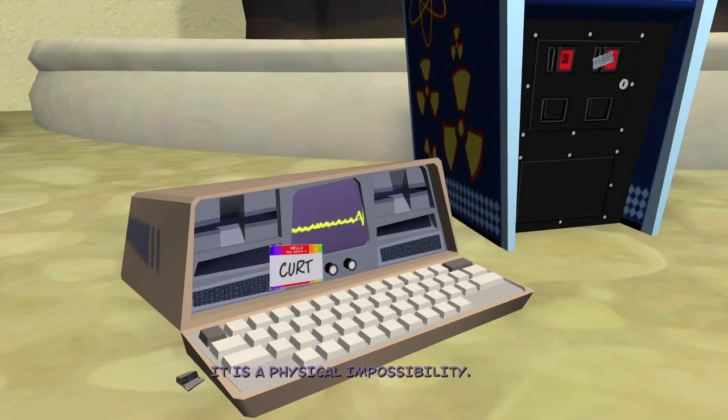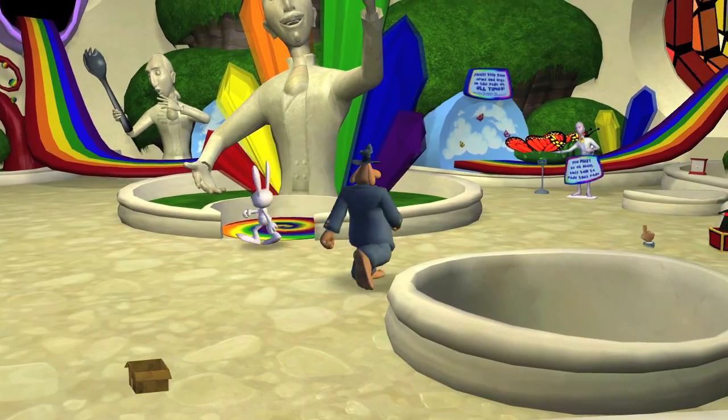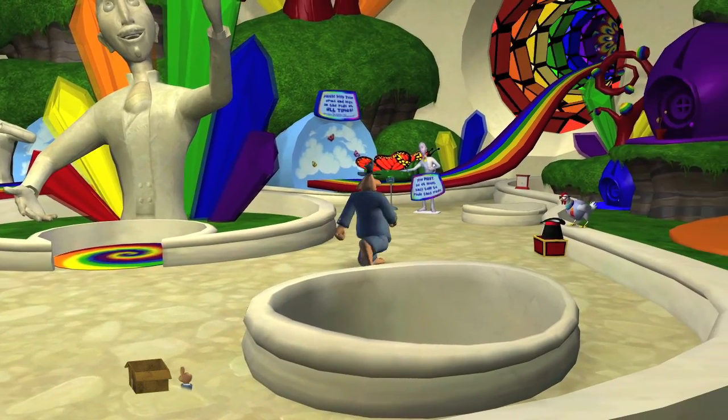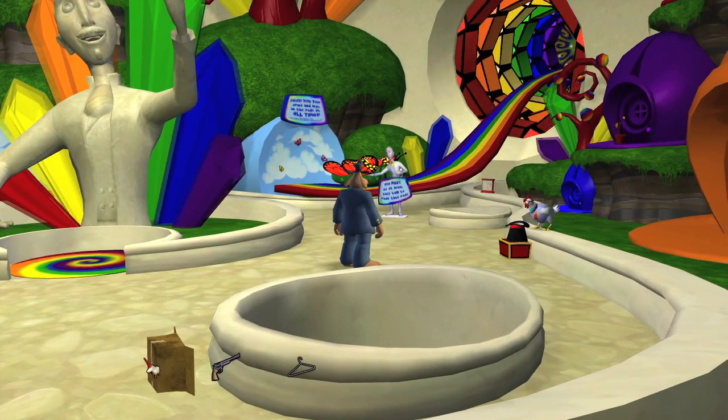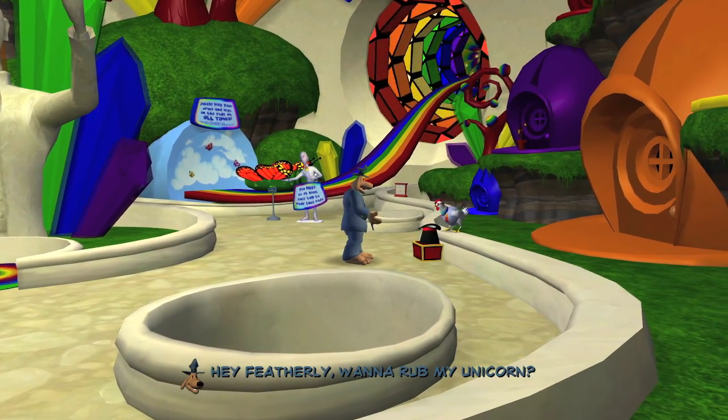Move on to the right and then talk to the chicken right here. Bust out the unicorn and ask the chicken — Bea Low Pennyworth — and once you grab that you're all set with this room.